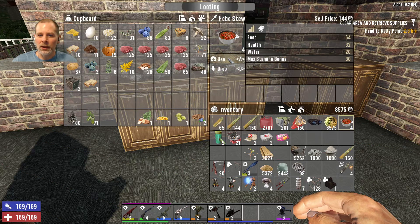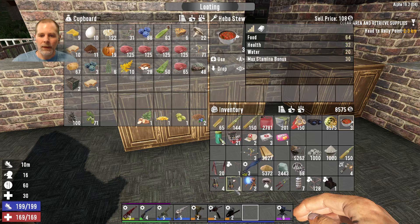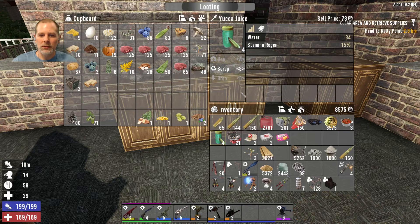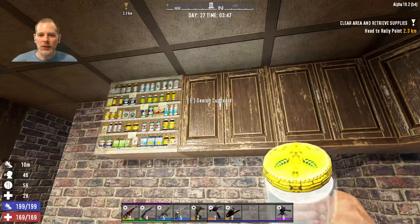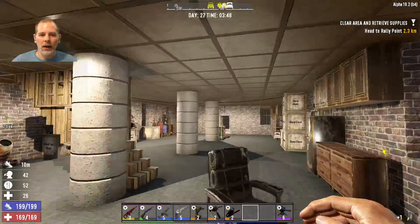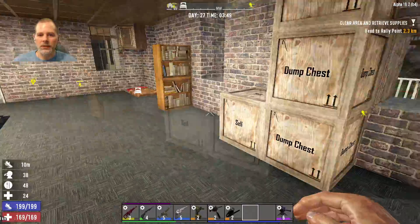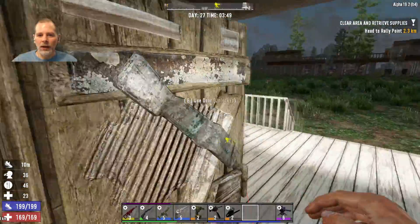We're almost at sunrise so we can go outside. Let me eat again and drink one of these too. I'll throw that in here. I like how the lighting looks in here — I think that worked out really well.